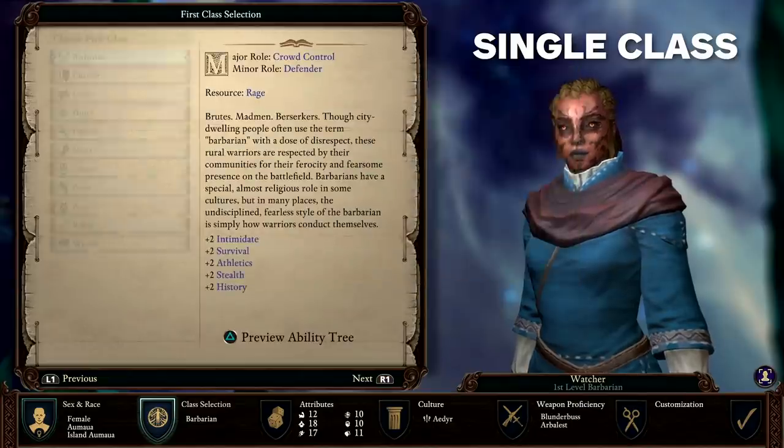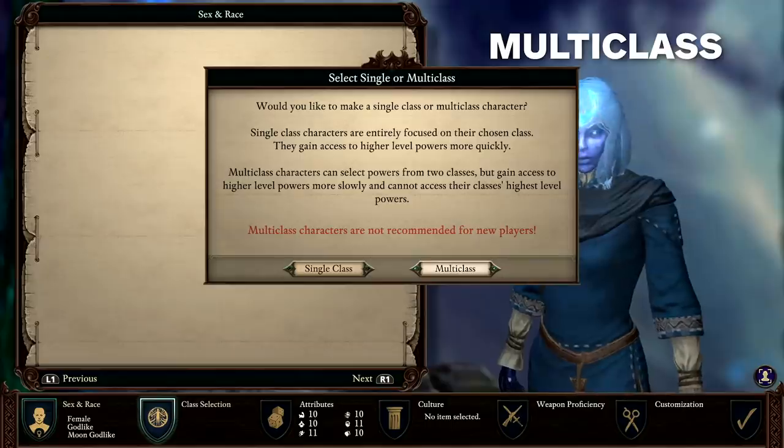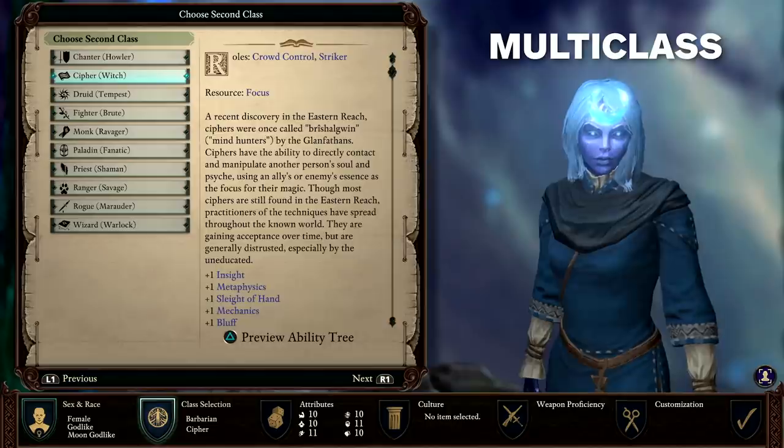There are two main options: build a single class character and commit to mastering a single combat role, or opt for a multi-class character and become proficient at two. There are pros and cons to both.